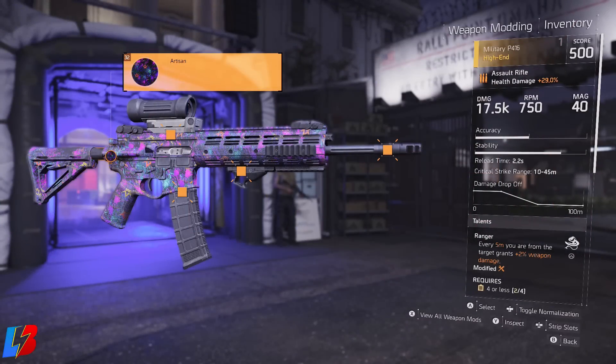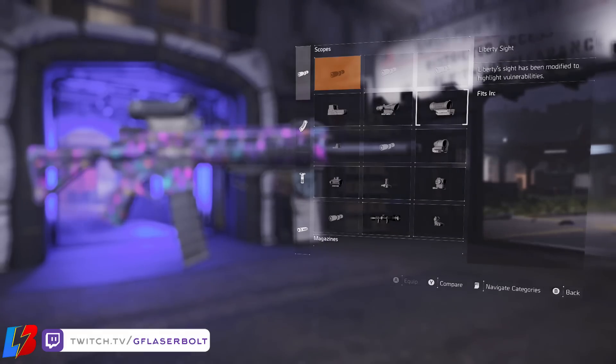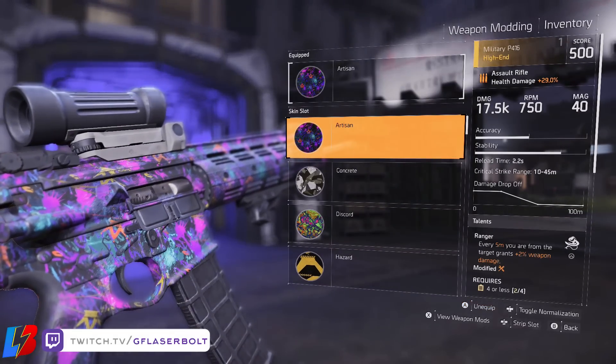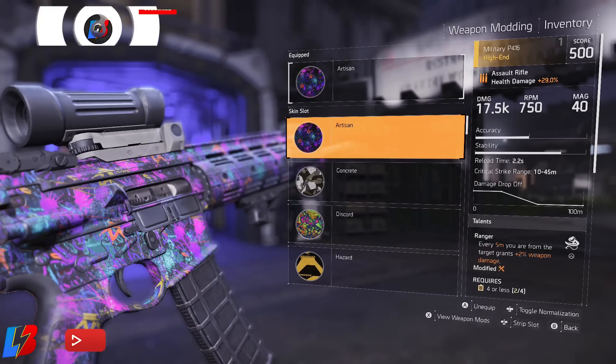First of all, this is LazerBold, and today I'm going to be teaching you guys two things. Number one is how to get the rare weapon skin, and number two, how to get a rare dye or camo for your character. If that sounds like something you're interested in, drop a like on this video because that does help me out. Let's try to get this video to 200 likes.